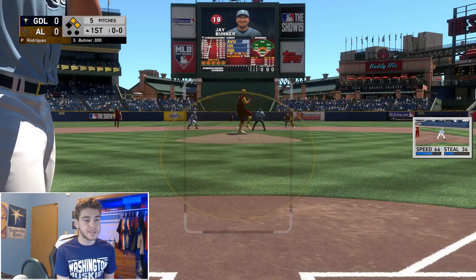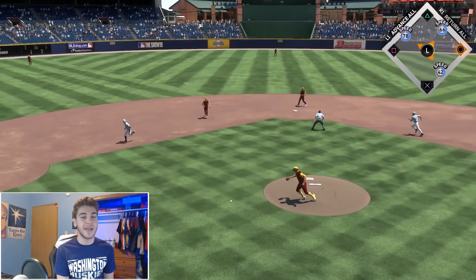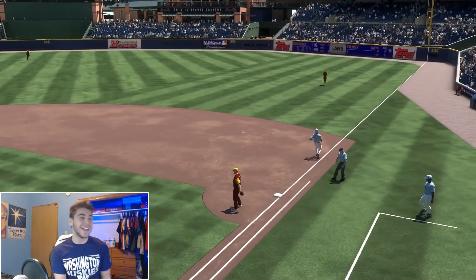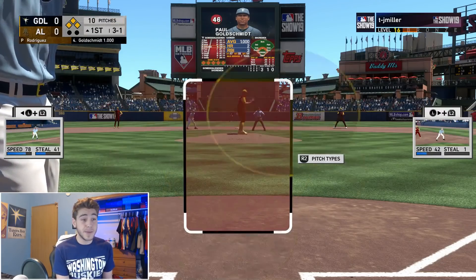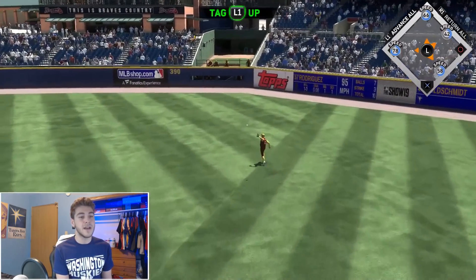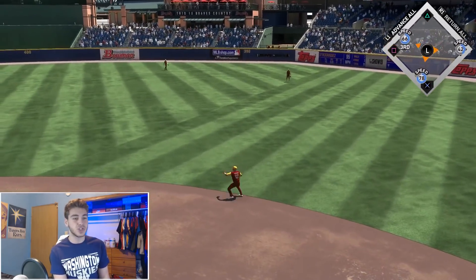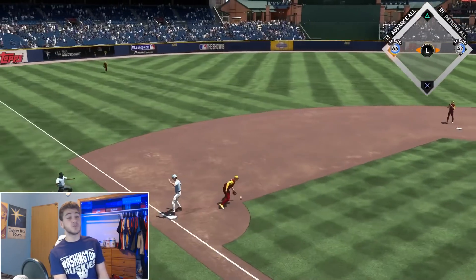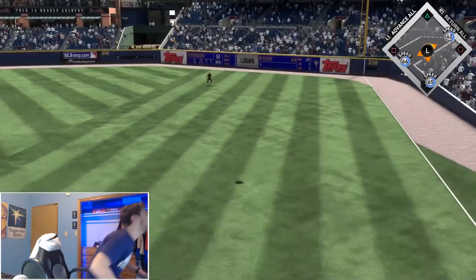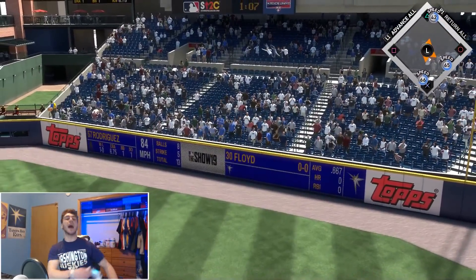Javier Baez up to bat with two runners in scoring position. Let's see if he can do damage — that was a slow roller. One for one. If you want to walk me with the bases loaded go ahead, I'm not gonna stop you. Probably wasn't the best pitch to swing at but it will bring a run. Runners on the corners. Cliff Floyd — lefty on lefty crime — Prime Cliff Floyd sending it up, back, and deep out of here!